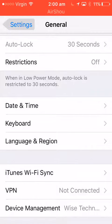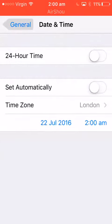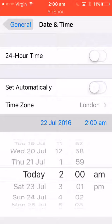Go to your general settings — you can also do this on Android. Go to date and time, which is usually on automatic. You want to turn it off, then go to the time. I started it at 1:51, so you want to set it back to that.